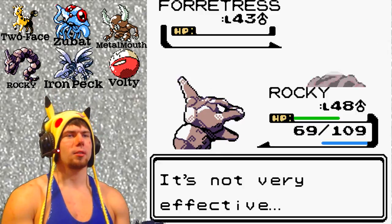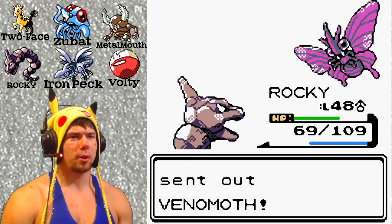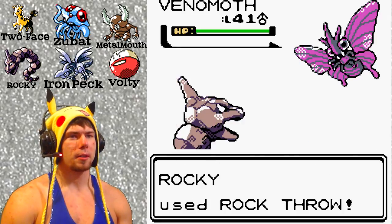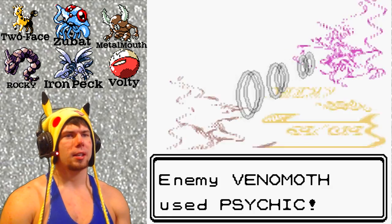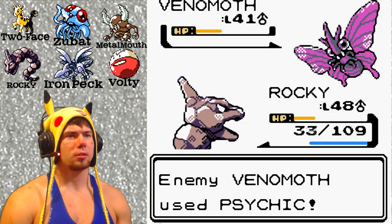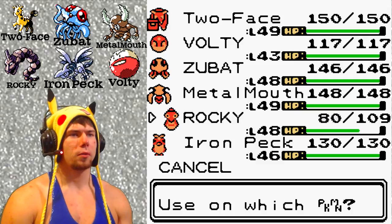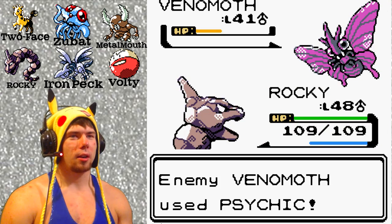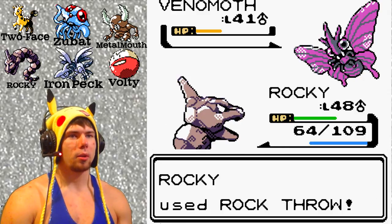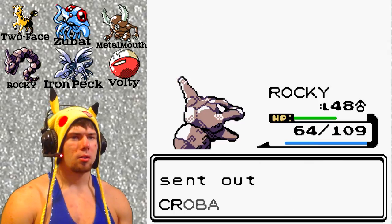I just hope bad luck doesn't strike and I lose one of my main three Pokemon. Rock Throw because I don't want to switch to Two Face yet due to the Spikes. Rocky's kind of the roll sidekick here. That's scary — I'll use a Full Restore to keep Rocky healthy, then throw another rock. Intimidating! Rock Throw one more time — should take care of him. There we go! Nice, who's next — Crobat.